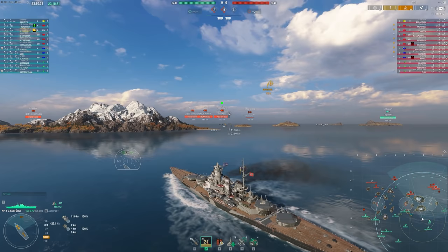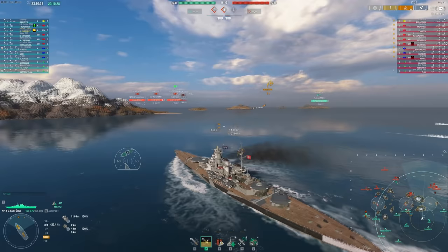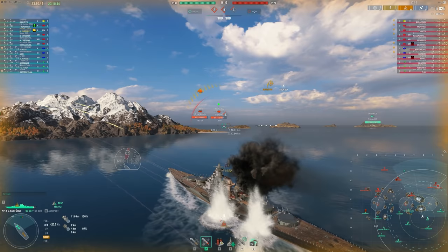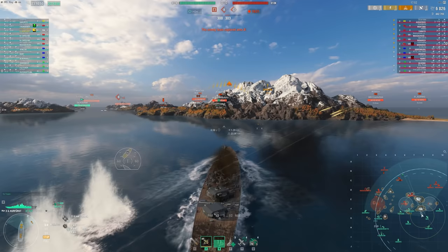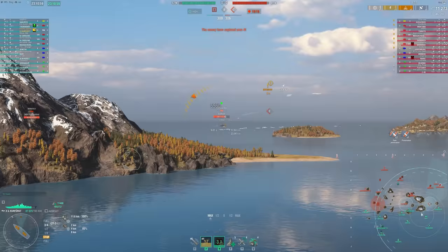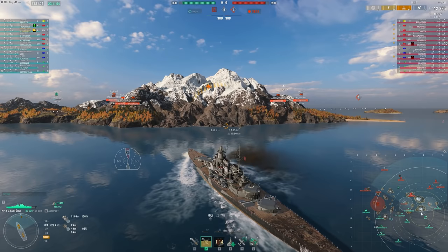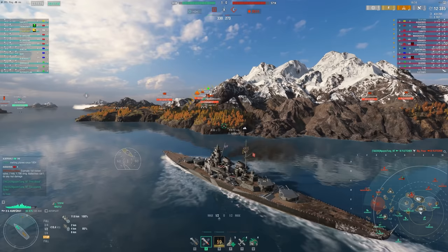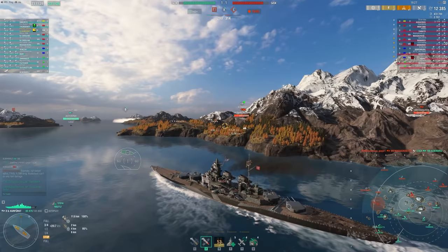Now I want to show a mistake example. At the beginning I'm playing well — pushing up to an island near the cap, trying to isolate the fight from the enemy team, making sure people spawning north of B can't shoot at me, trying to get close to the cap to support my DD. But the Hindenburg is running away and this Bismarck is probably going to turn and run too, so there's not really much for me to do at C.